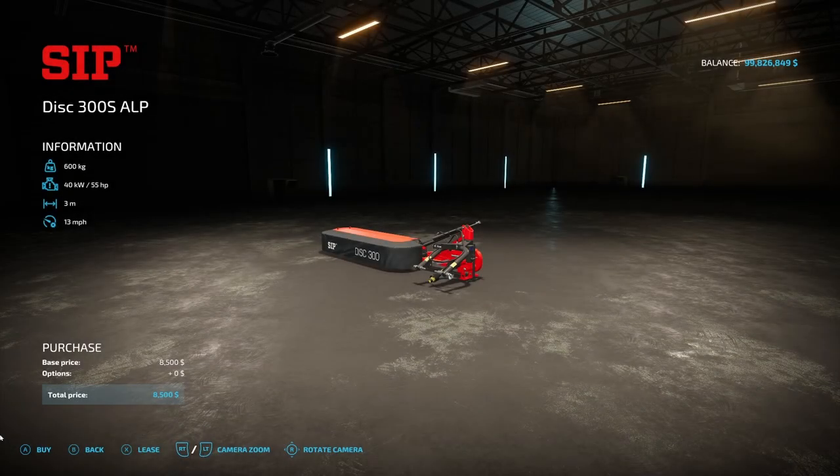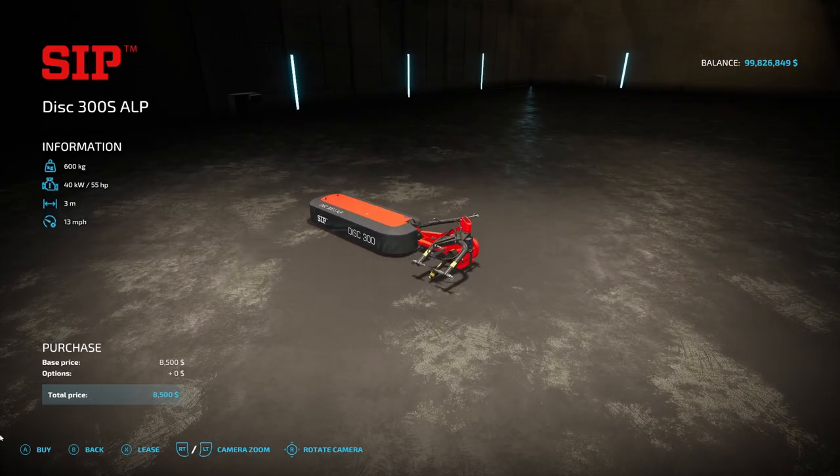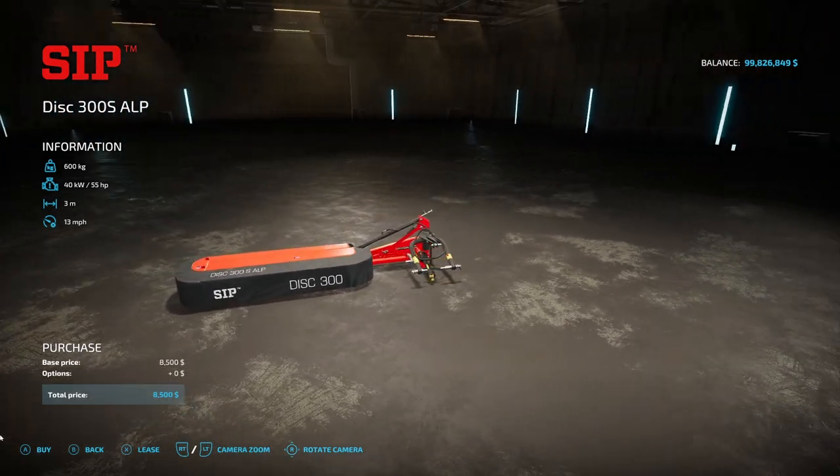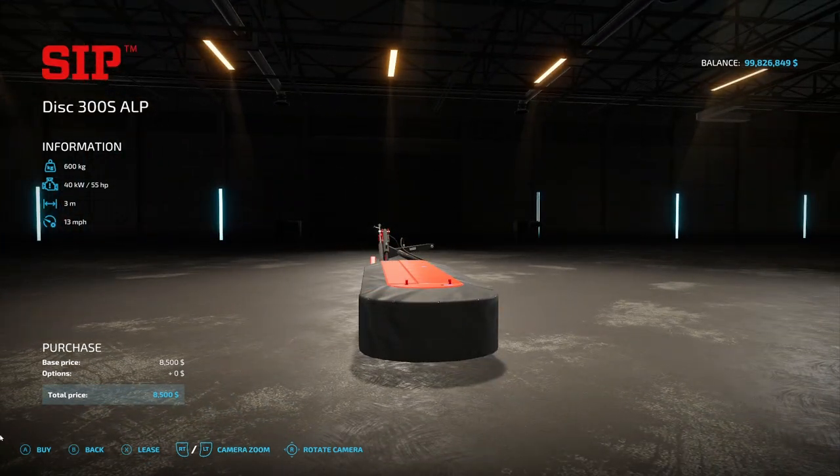Next is a new mower — the SIPDISC 300 from BGamer003. It weighs 600 kilograms, requires 55 horsepower, has 3 working meters, an operating speed of 13 miles per hour, and costs $8,500.